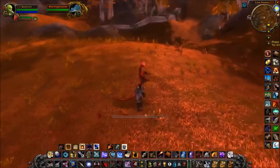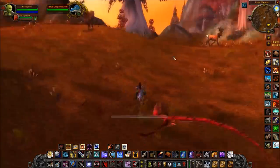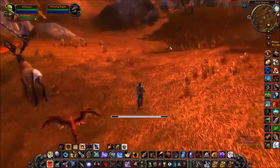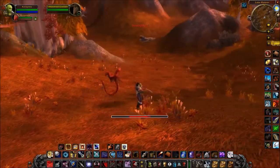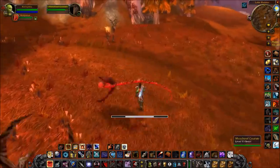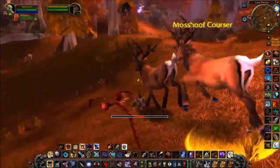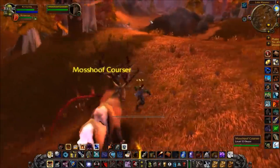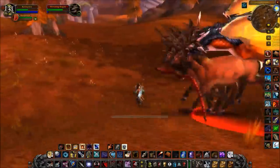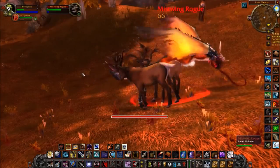Hey guys, quick addendum — I mentioned how pets and the hunter have separate aggro tables. Let me briefly demonstrate why that could be useful, just to get your mind running about the possibilities. I'm going to pull a bunch of mobs with just my hunter character. Let's say you're way in over your head — you've pulled a big pack of four mobs, you're getting beaten up, but you still have a quest target you want to kill. I have aggro on all four mobs but my pet doesn't have any aggro.